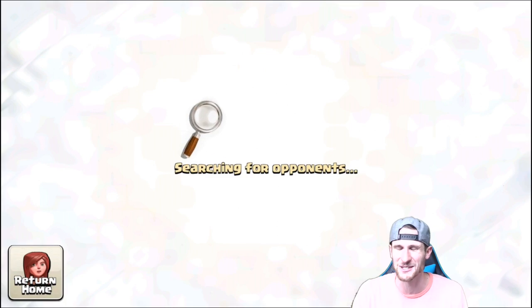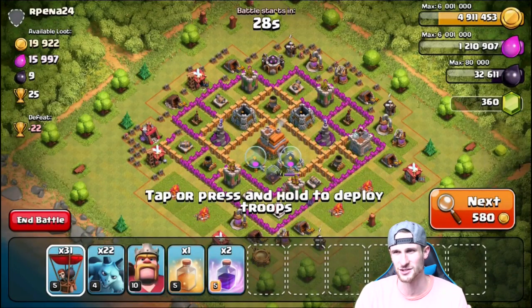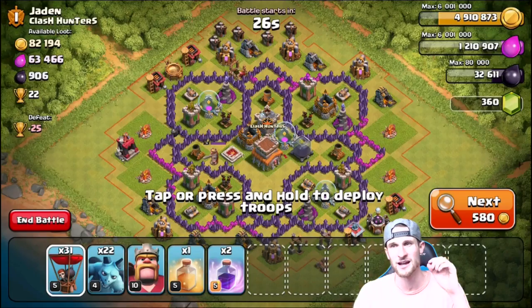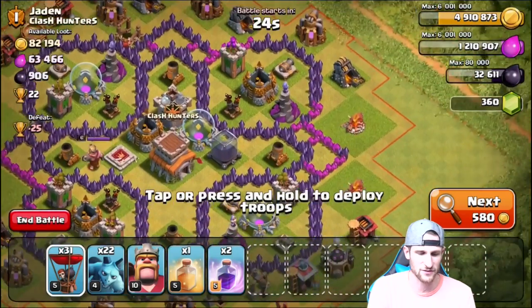Hopefully I can find a good amount of dark elixir. Oh, that guy was building his air sweeper — let's see how many people are building their air sweepers. That person is completely AFK from their base, they haven't been on in a while. That guy's building his air sweeper — 906 dark elixir. We are definitely going to go for this one.